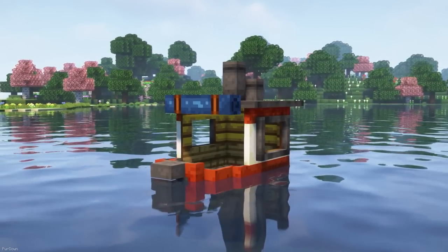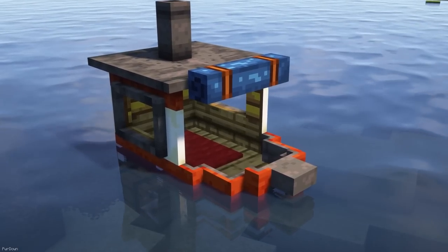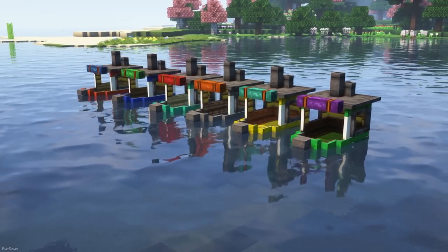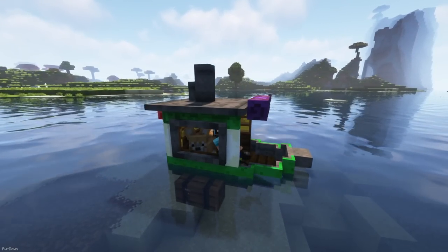An improvement to Boats comes with Lorem Ipsum's Boats. They're a lot cozier, with them having a carpet to sit on and a roof on top. Different wood types will determine the color of the boats, and I really like this pack. You can even fish through the window and bring your Wolf along for the journey.